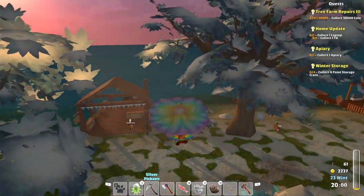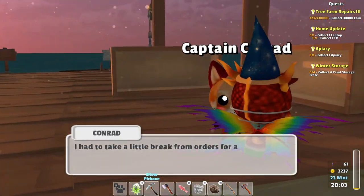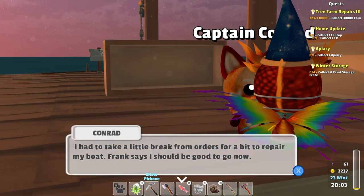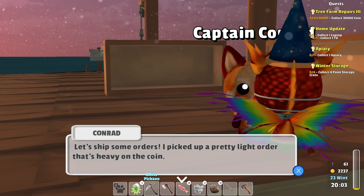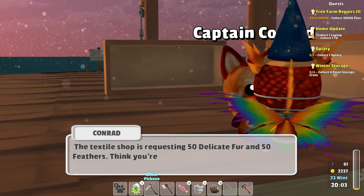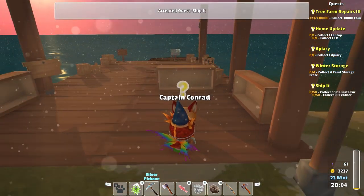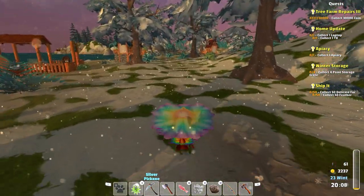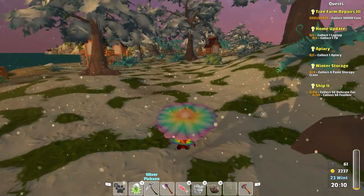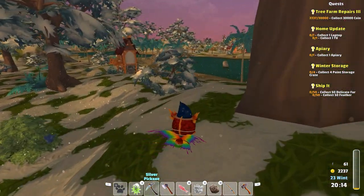Hey Frank. Oh, what does the captain want now? I had to take a little break from orders for a bit to repair my boat. Frank says I should be good to go now. Let's ship some orders. I picked up a pretty light order that's heavy on the coin. The textile shop is requesting 50 delicate fur and 50 feathers. Think you're up to it? I am - I 100% am. I probably have those at home. If not, I'll have them soon. Those are orders I can manage.